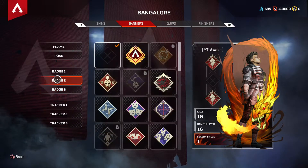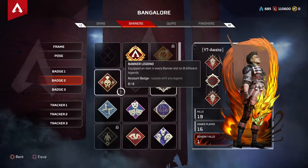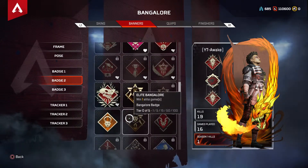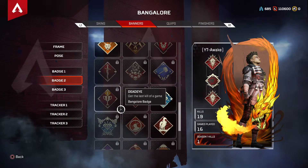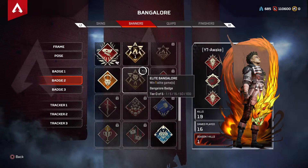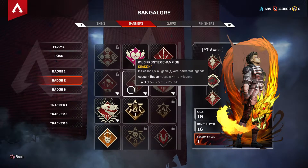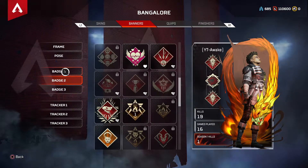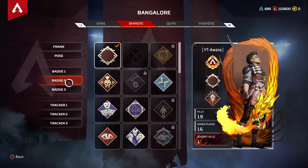It gets more difficult depending on which ones you want. The 20-kill badge, for me, is always right here in the middle — I don't know if that's the same for everyone. The only way these badges move over is if everything's at default.